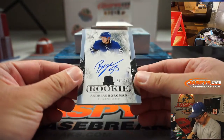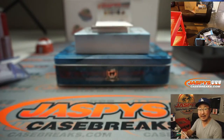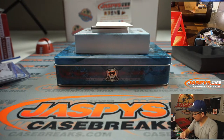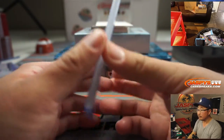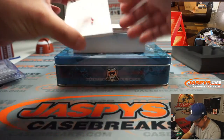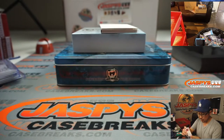Then we've got Andres Borgman, 242 out of 249 — that goes to Adam Kaye with number two. And let's see what the card on the bottom is first — it's Yarmir Yager, 51 out of 249. Adam Provost with that one.